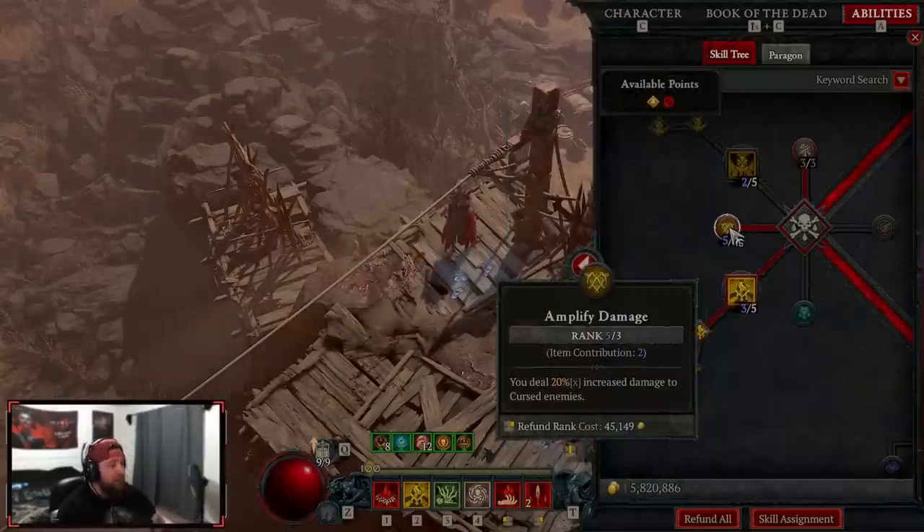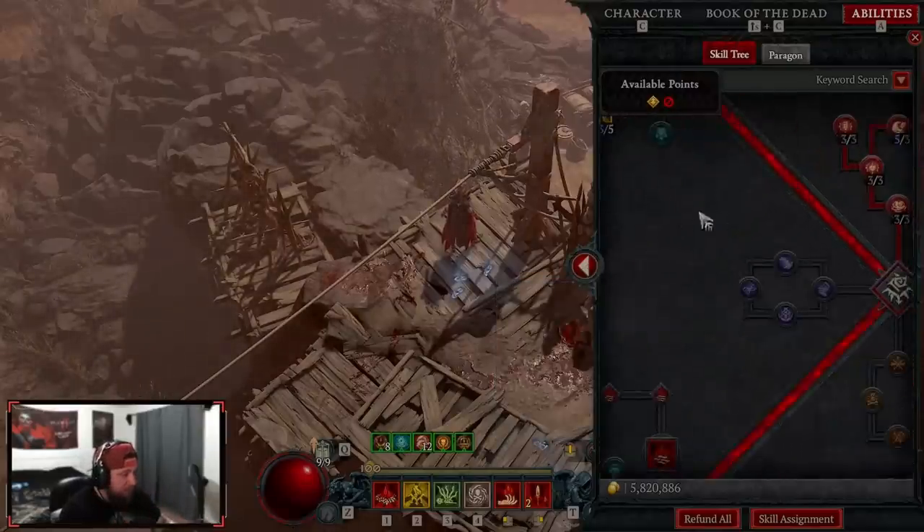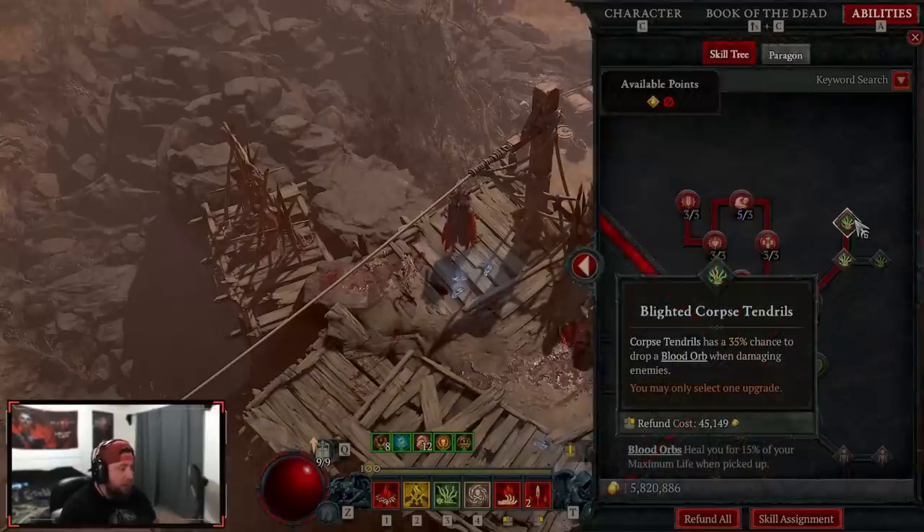We take Amplified Damage — we deal 20% multiplicative more damage to every cursed enemy, which is huge. Then down to our corpse skills, we take Corpse Tendrils into Blighted so we have a chance to make as many blood orbs as possible.